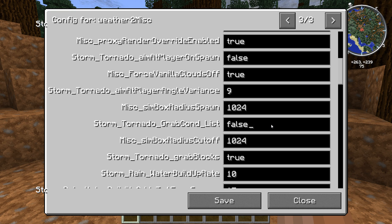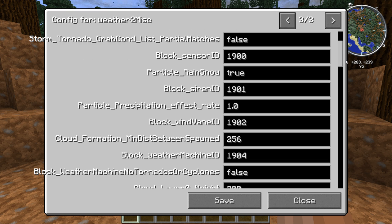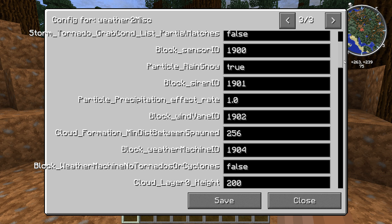You'll find cond_list — it's going to be set to false. You're going to want to delete that and set it to true. Now, there's also a shortcut to this: if you go up to storm_grab_con_list_partial_matches.